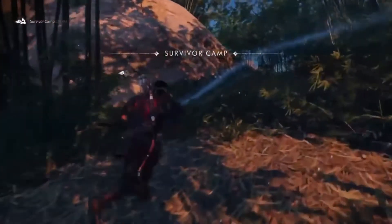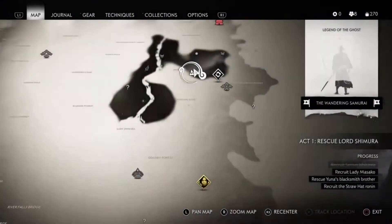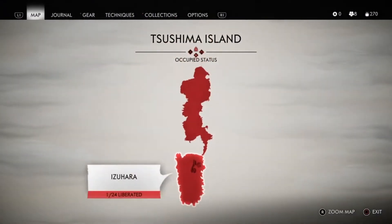What is up, Fawns? We are back here again, and I want to bring you what I think is the first thing that you should find as soon as you get to the open world in Ghost of Tsushima.